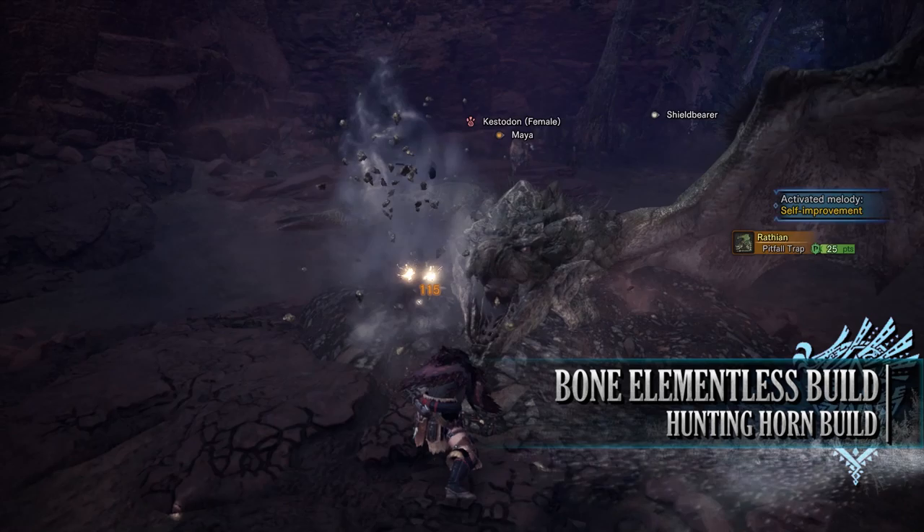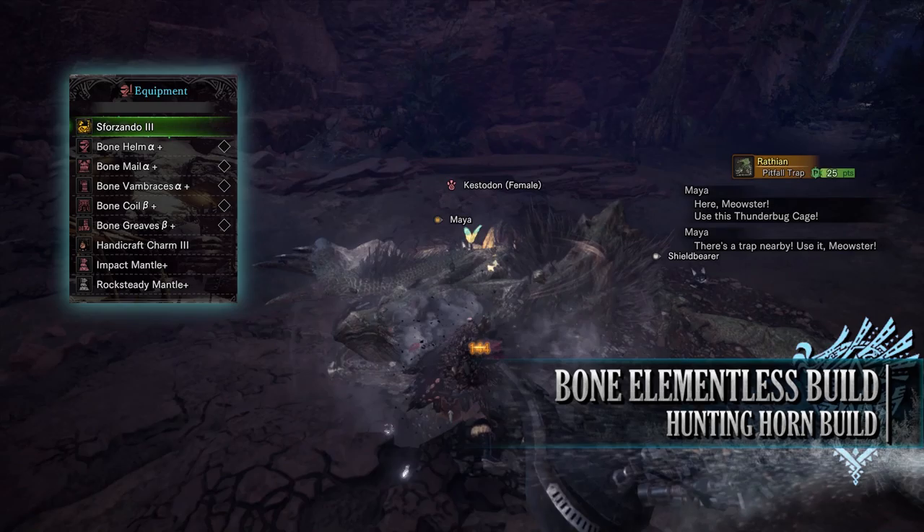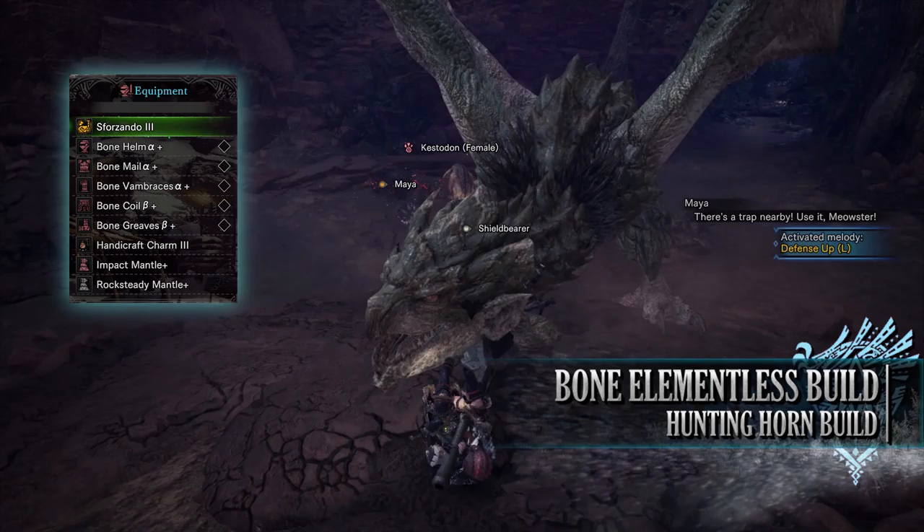For this, you'll need the entire Bone armor set, which includes the Bone Helm Alpha, Mail Alpha, Flambrace's Alpha, Coil Beta, Greaves Beta, and I'm using a Handicraft Charm 3. For my weapon, I'm using the Sforzando 3, which is the basic Hunting Horn crafted out of metals.